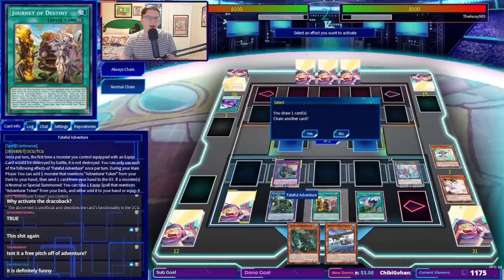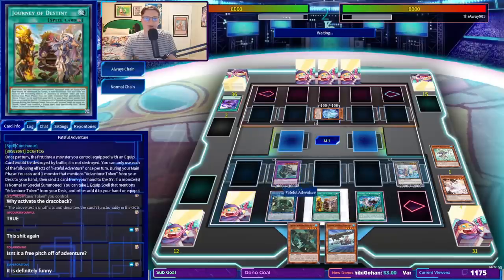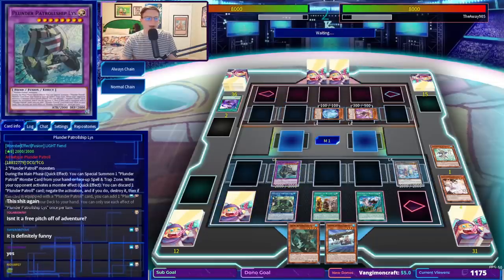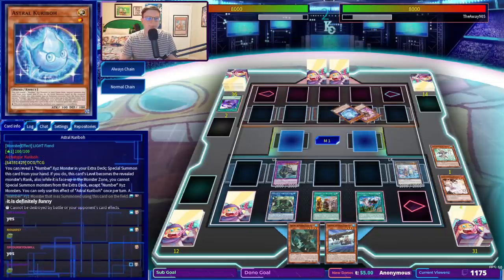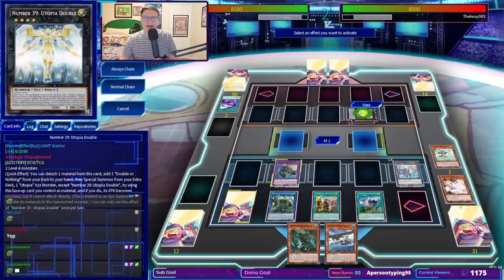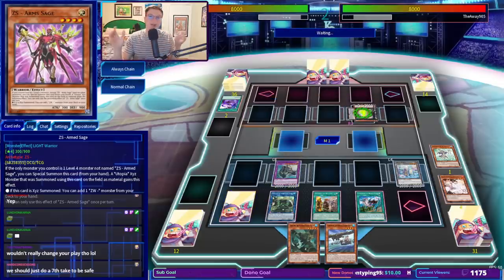Did I just completely lie to you all about Journey of Destiny? No — the second effect is the one that triggers on our opponent's turn. I'm being exceptionally dumb here. We all know I don't read. So this card can't be destroyed by my card effects, but it can be negated. We would be preventing the Zexal weapon search here — I think that's completely fine.